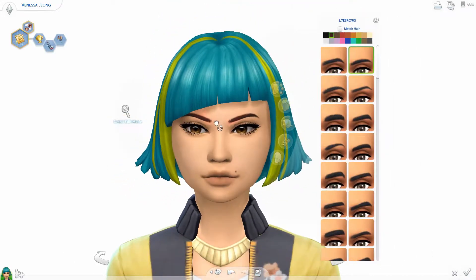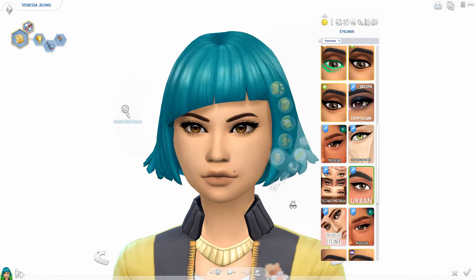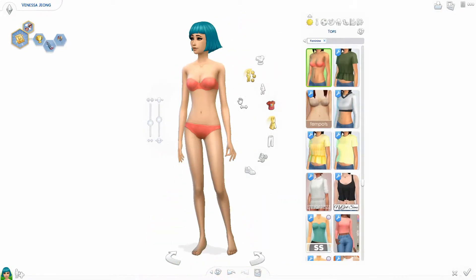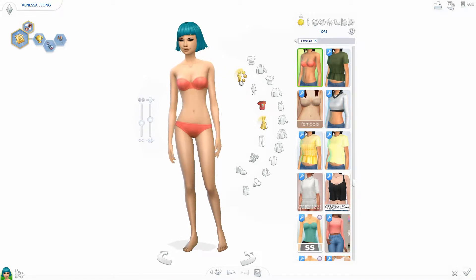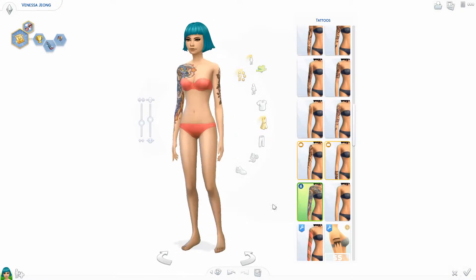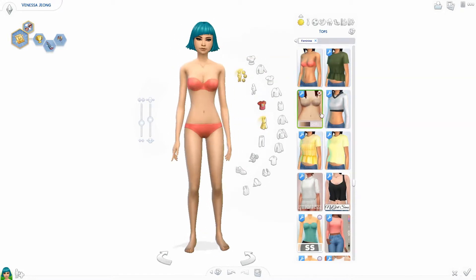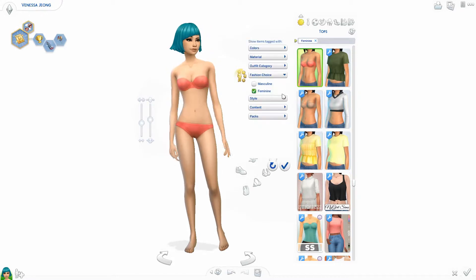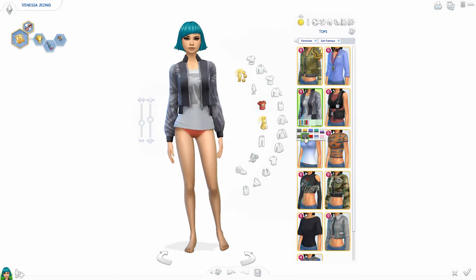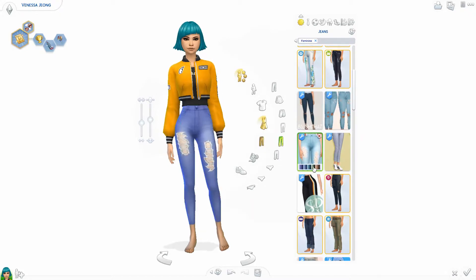Out of a lot of sims, she was honestly one of the prettiest sims that EA has made. I added a lot of CC just to make her features pop a little bit more, but her eyes were already beautiful, her eyelashes were beautiful. I didn't like the random little streaks in her hair so I changed them, but she was really pretty to begin with. I just decided to juice up her outfits and make them a little prettier.